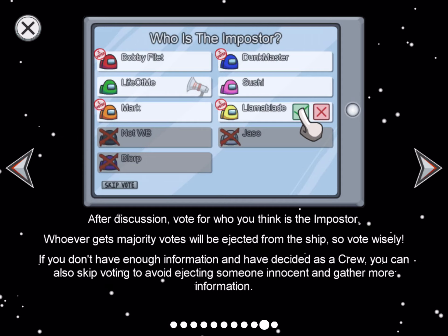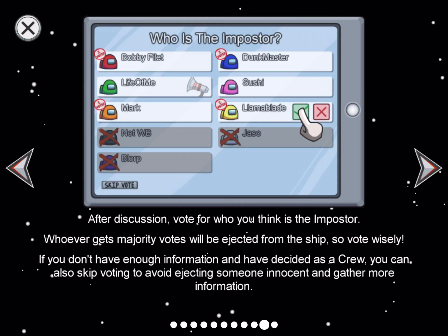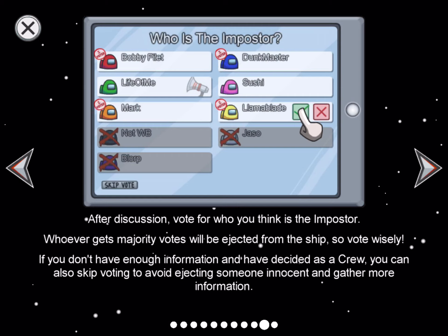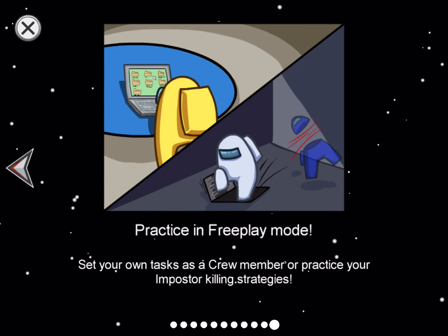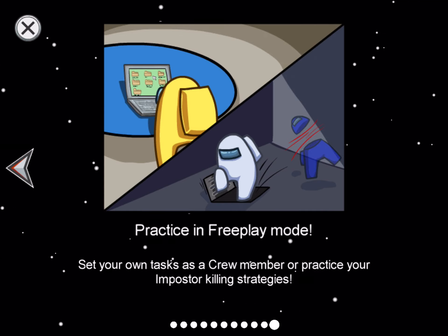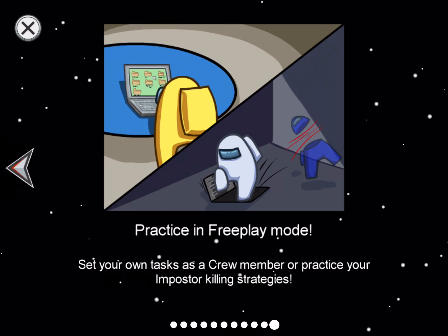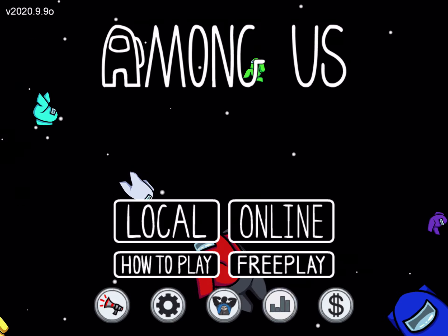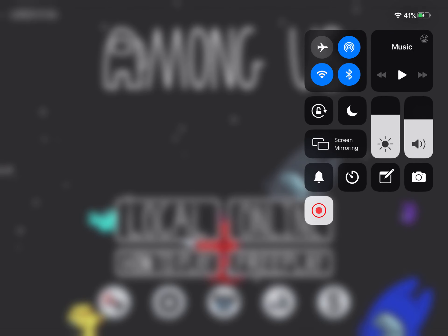Vote wisely. If you don't have enough information you can also skip to avoid ejecting someone innocent and gather more information. In free play mode it's basically just a bunch of bots — you can set your own tasks as a crew member or practice your imposter killing strategy. That was today's video — I hope you enjoyed it!